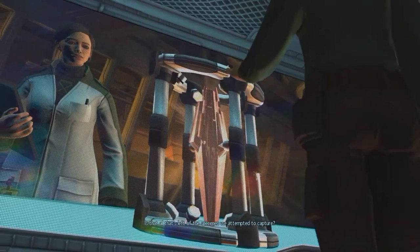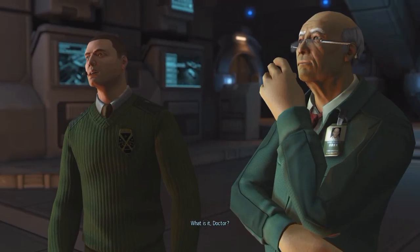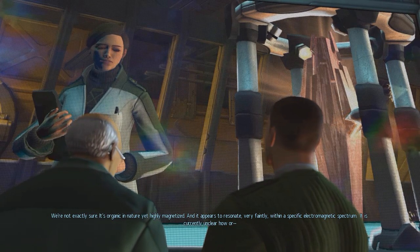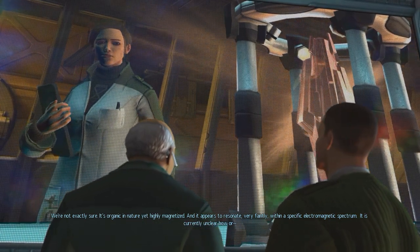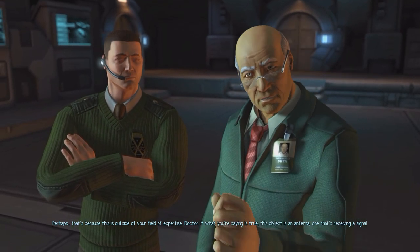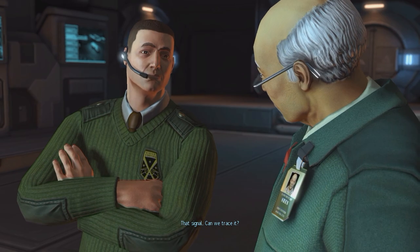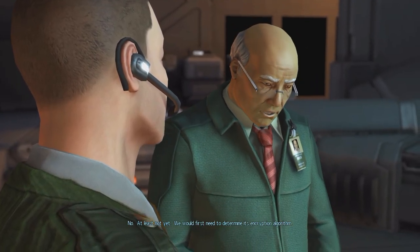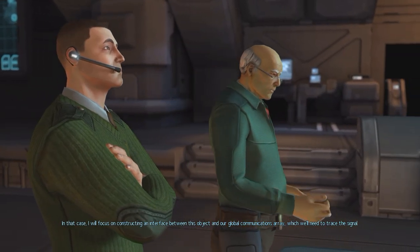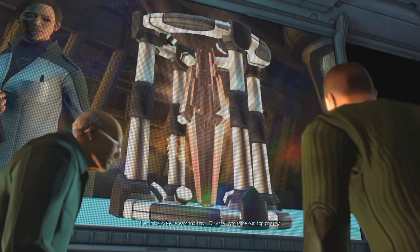Back at base, we discover the outsider specimen appears to have dissolved. The doctors believe it could be the source of strange readings picked up when they first encountered it - organic in nature, yet highly magnetized and resonating within a specific electromagnetic spectrum. The commander deduces it functions as an antenna receiving a signal, though tracing it will require determining its encryption algorithm. The team will construct an interface between the object and their global communications array. Researching this crystal should be our top priority.